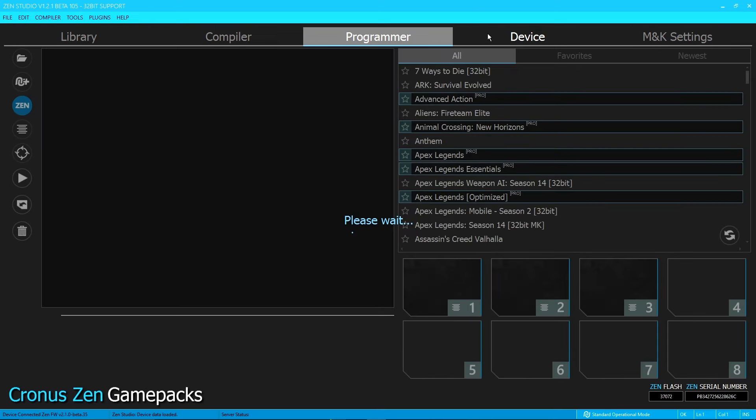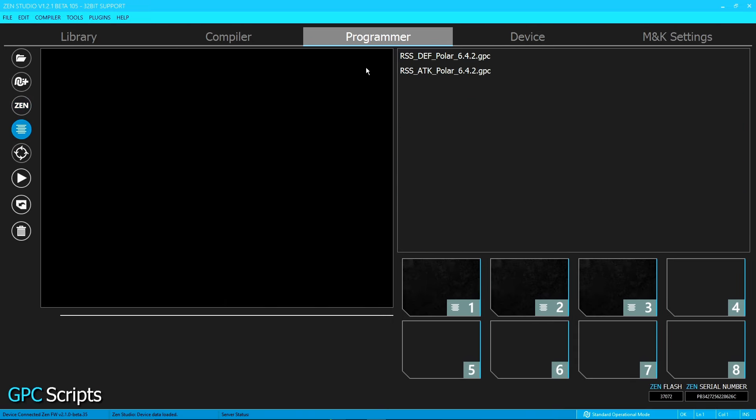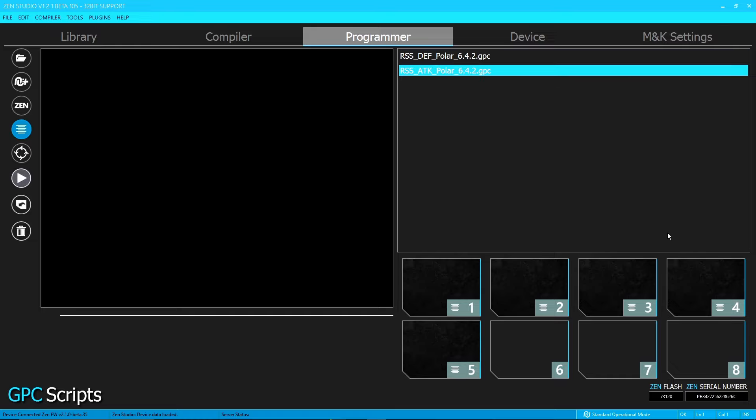Then you go to Programmer. On the left there's going to be three lines — click it and it's going to show your script. You can drag it in. Usually I put the attack one in number one and defense in number two, but it doesn't really matter. You can save it. I use these scripts — they're outdated, but they work good for me. My values are already in them. You should have copied my endgame settings from my other video.